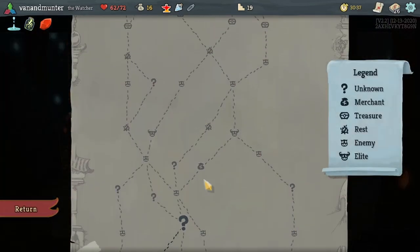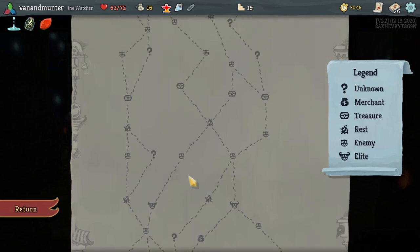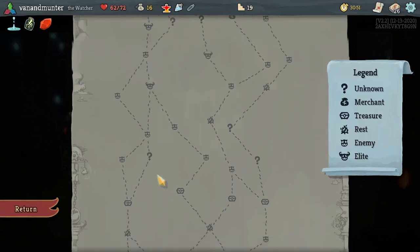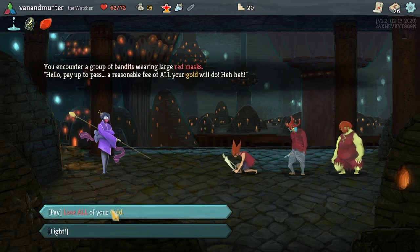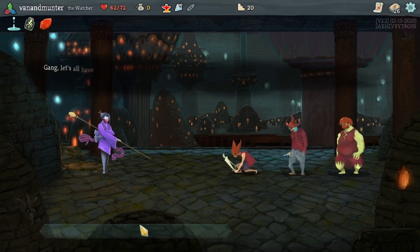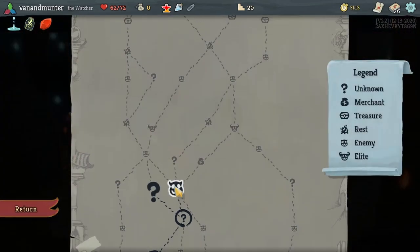So we want to go - let's have a look. We've not much point going to the merchant again, so we might do the fights. And if we are really struggling on these fights, we could go to the double bonfire instead and just fight the two elites up here. Otherwise we'll probably take this guy. We will lose all our gold - that's fine. Let's get out of there. I think we'll go fight, not question mark. Question marks scare me.